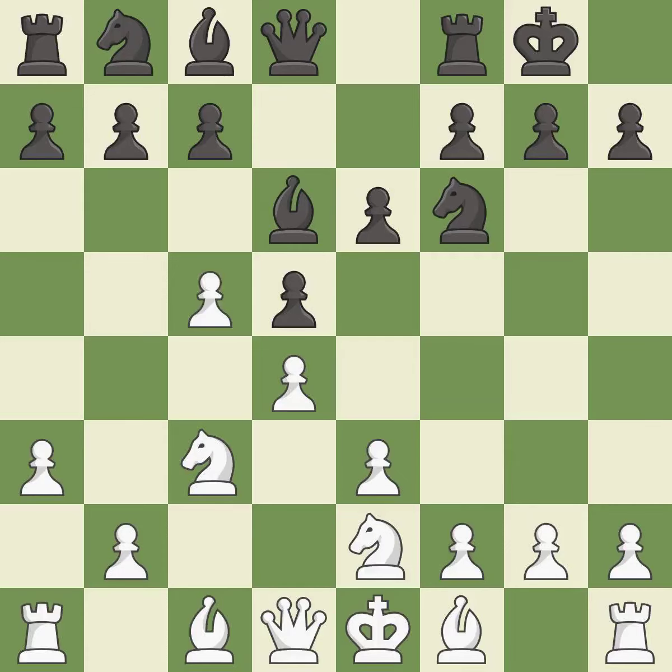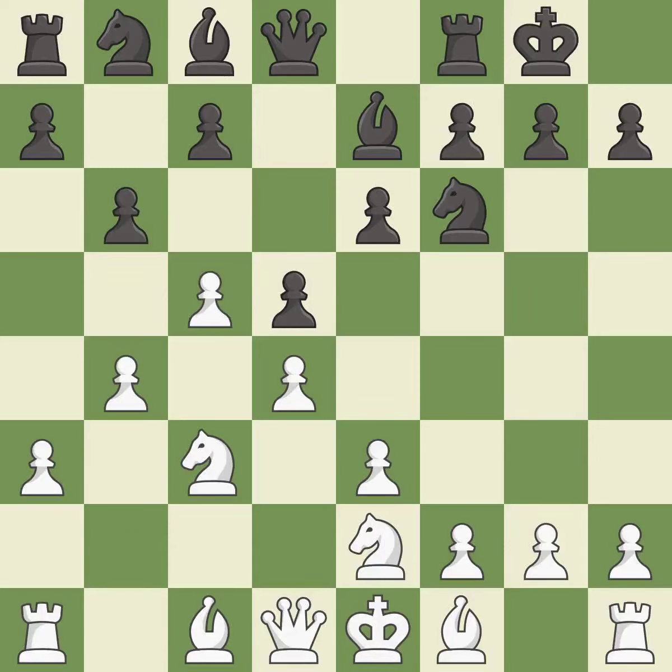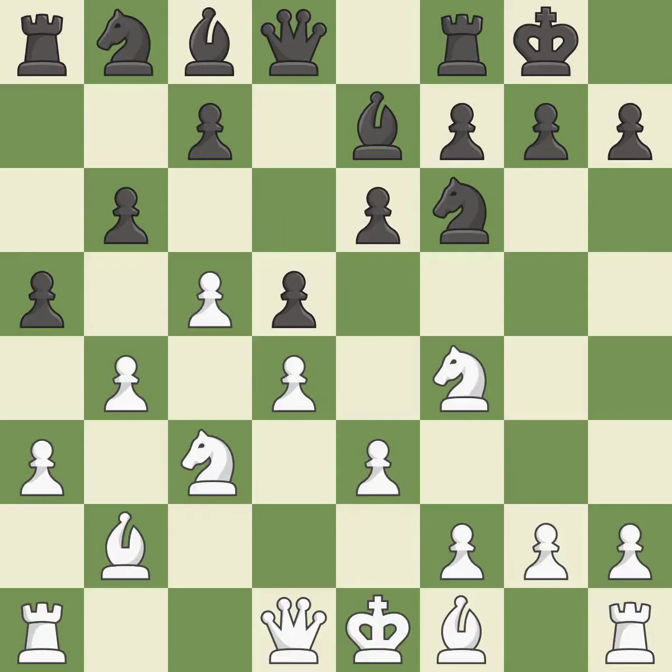Bd6 retreats the attacked bishop to the center where it controls the e5 square. This develops a bishop off its starting square, getting it into the action — a sensible reply. This allows the knight to control more squares.